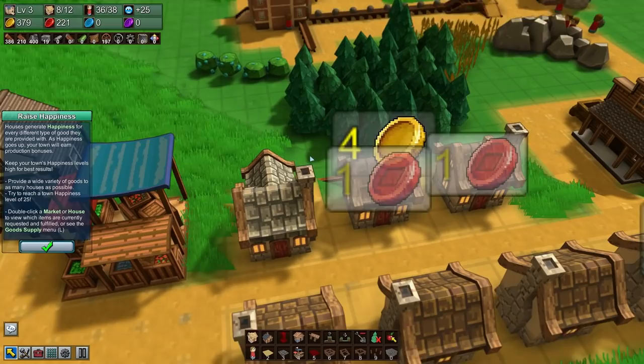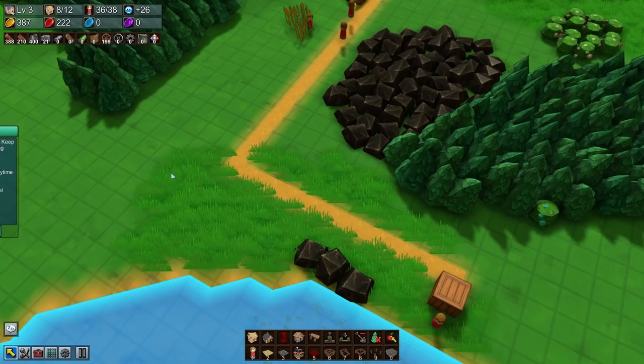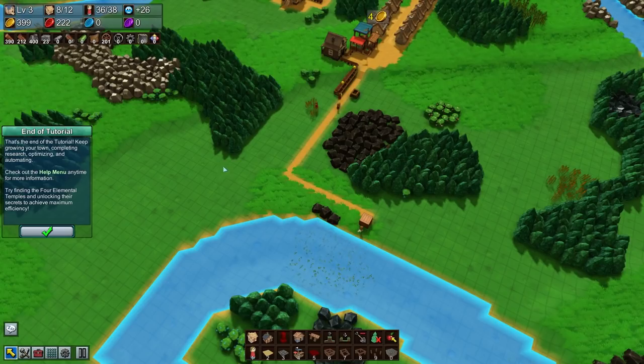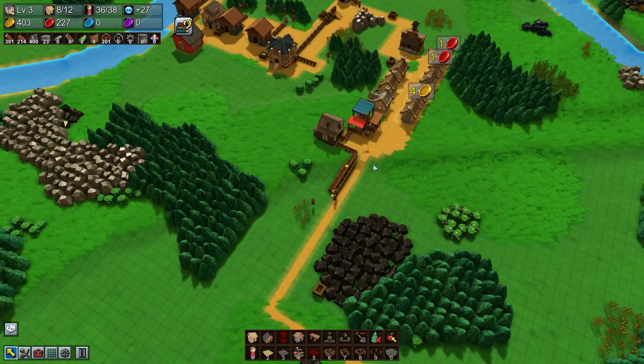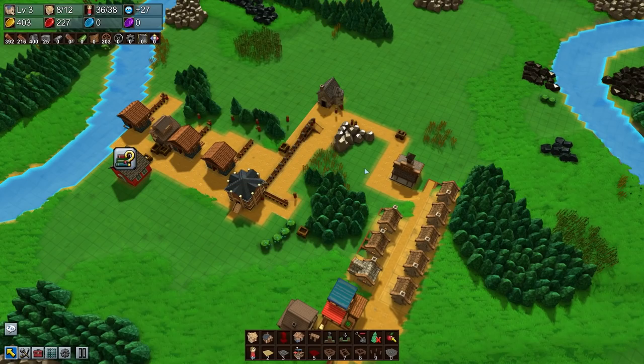As long as we can keep all of this moving through we should be okay. Fish is moving along quite nicely - that's completely full. We could probably afford a second wagon working the fish route but we don't have the population to support it. We do have enough bricks to upgrade the house though. There we go - it's got a whole expansion on the back, it looks like it's got slate tiles. We've actually crested the 25 happiness mark - we've completed the end of tutorial! Keep growing your town, completing research, optimizing and automating - and indeed we will.